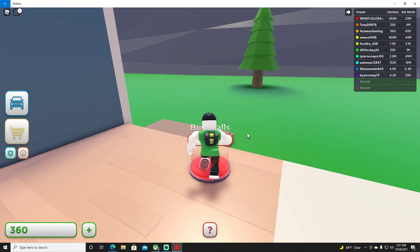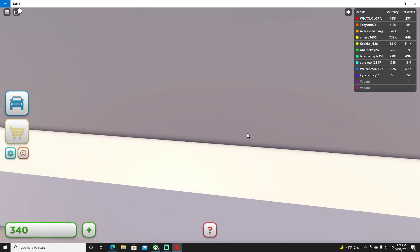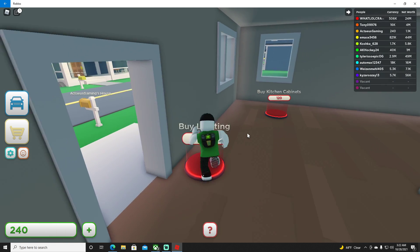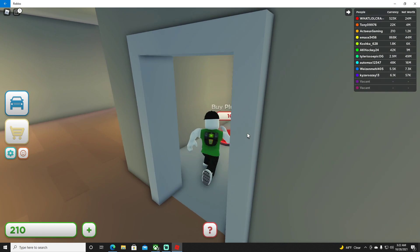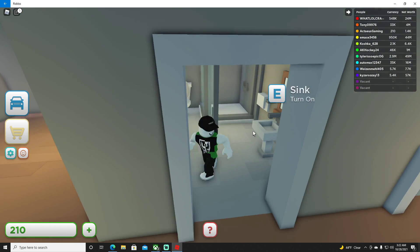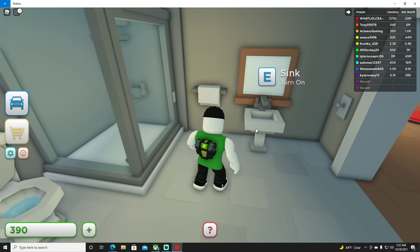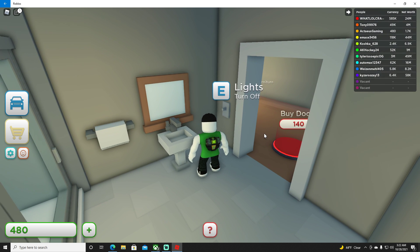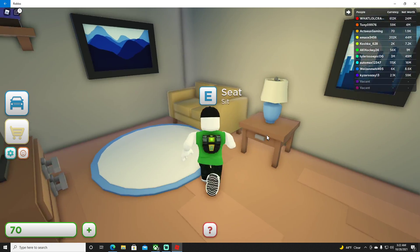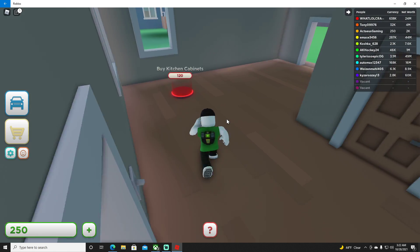It looks pretty neat — I've apparently got a fancy house, though it's the worst-looking house in the neighborhood. Adding wallpaper now and decorating this whole house, which is pretty neat so far. We definitely need a roof and lighting because it's a little dark in here. Oh wow, I can even go to the bathroom.